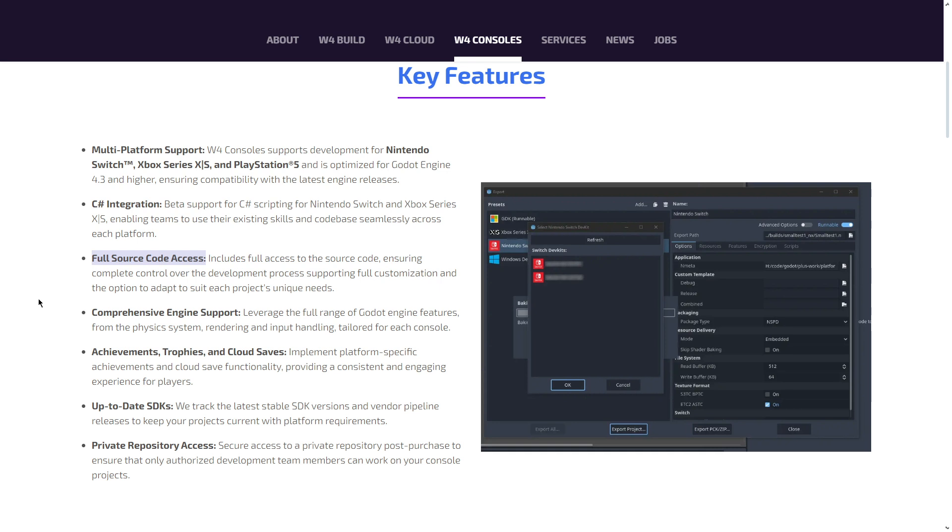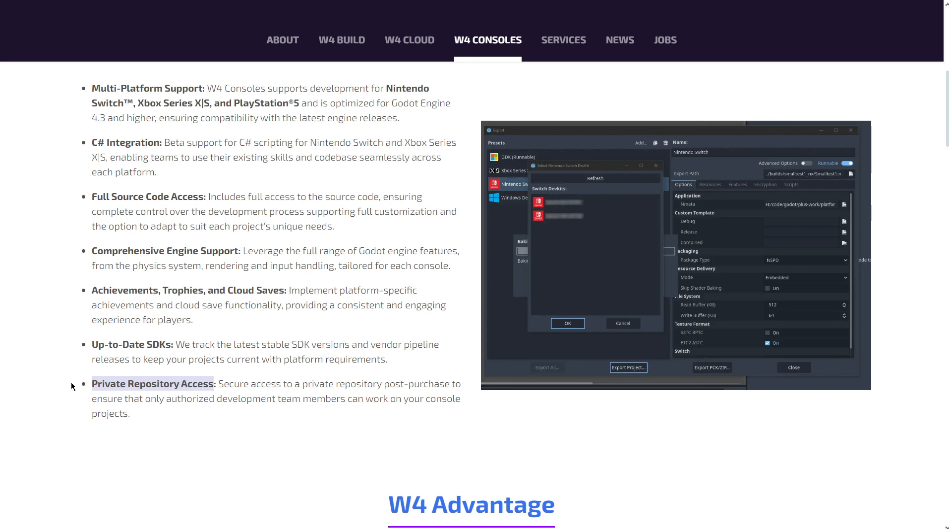Since this is a solution integrated from the Godot engine, you will be able to take advantage of all Godot engine features — the physics system, rendering, input handling, etc. By using W4 Games you will also have access to achievements, trophies, and cloud saves for each specific console. You will always get the latest stable SDK to ensure your game complies with platform requirements, and you get access to a private repository so only authorized people can work on your console projects.